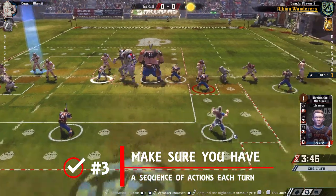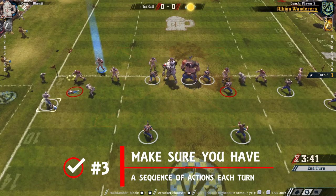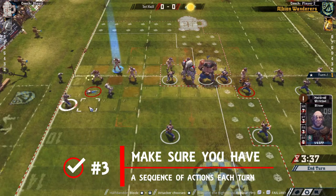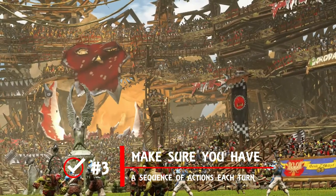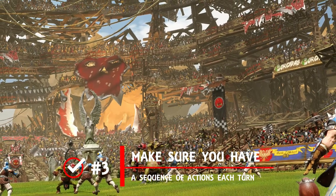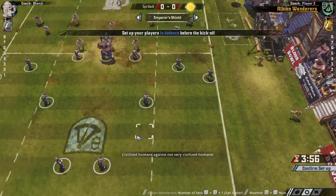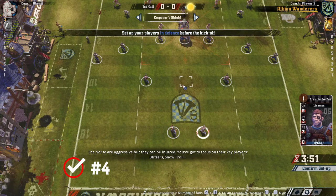One key thing to consider when standing players up is to nominate who you're going to blitz with, considering the extra spaces to stand up. If a down player has a clear path and can make an impactful tackle, factor that into your thinking and don't automatically stand everyone bolt upright.